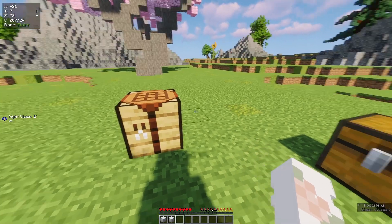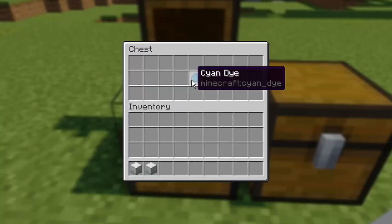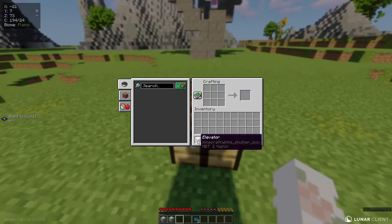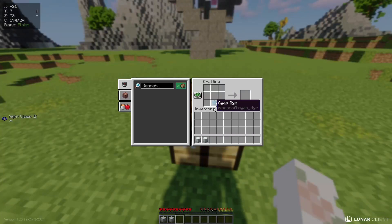Now what you can also do is dye your elevator. So we'll take the cyan dye that is in that chest, and we'll click that and do the same with the other one.